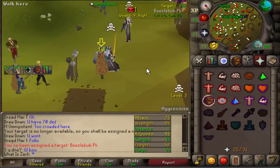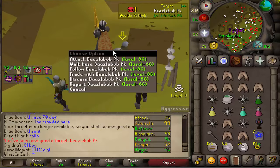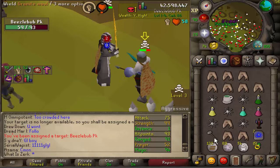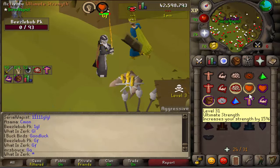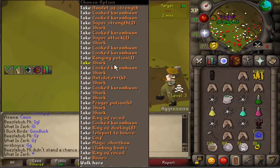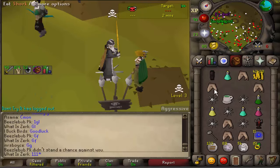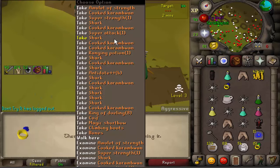Good luck to BeezlebubPK - he's a one defense pure, so let's get some big granite maul specs. He's attacking us and has 99 strength. On 10-59 hit points I went for it - good fight man, that was a huge stack. We finally ticked the blessed saradomin sword to the granite maul properly. What you have to do is wait until you're about to hit another saradomin sword hit and then use the granite maul - you can whack in literally the same tick. Got that granite maul spec to saradomin sword hit - that was the biggest stack I've ever hit.